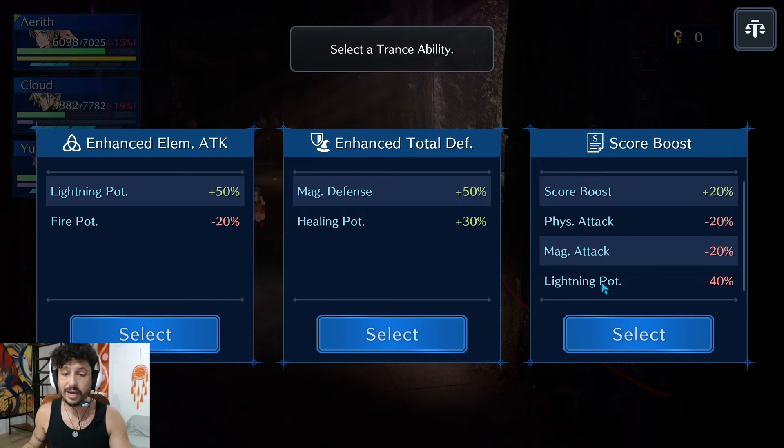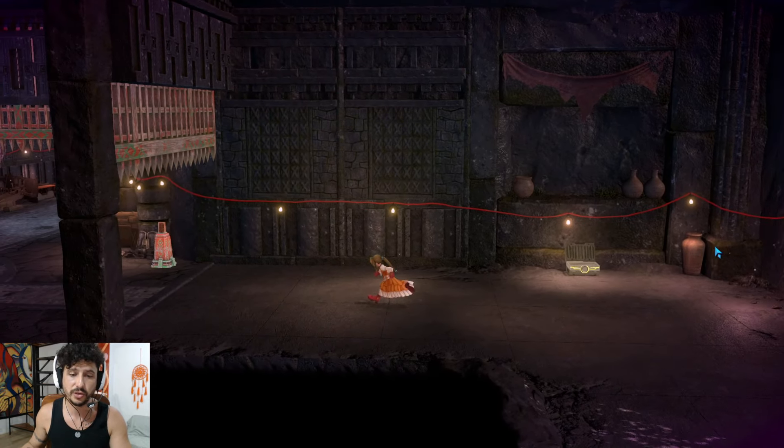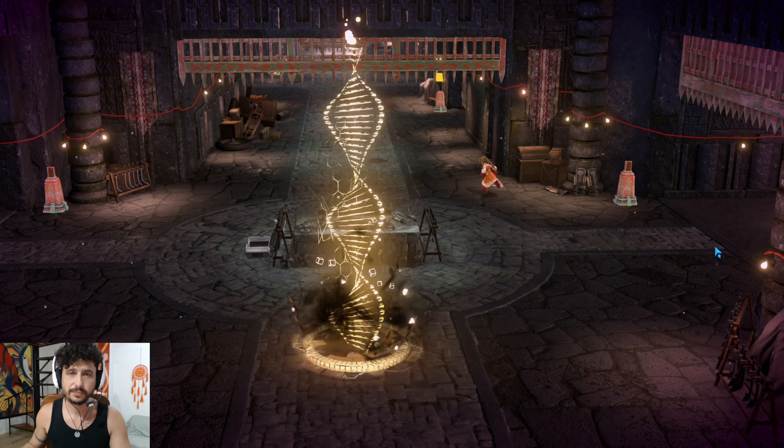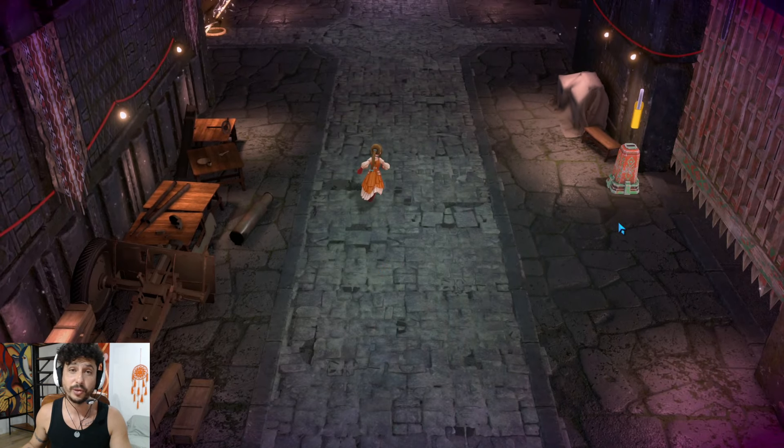For this transability, we're taking the score boost. Now we have minus 40% lightning potency, but because we fought Elena third and already took out the thunder bosses, it doesn't matter that we lose the lightning potency. That is the reasoning for taking out the lightning bosses first.